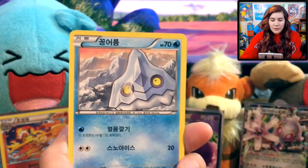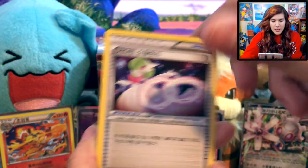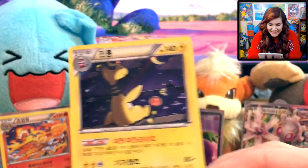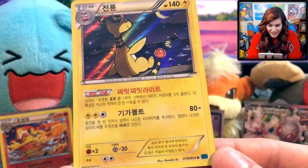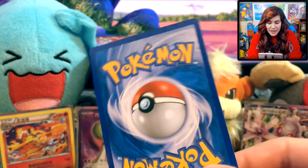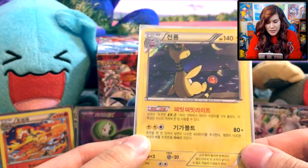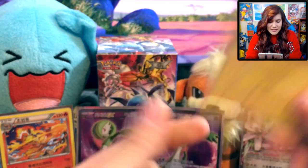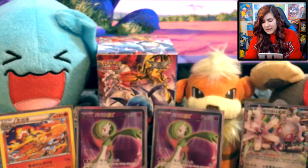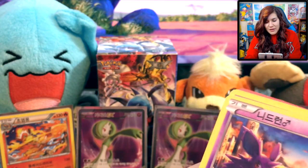We got a Monferno, a Bergmite, a Tangela all tangled up in the trees, a Gardevoir Spirit Link, and an Ampharos holo! Nice, mate — love it. So the difference between these and their Japanese counterparts is primarily the back is definitely different. The back on the Japanese ones, I don't know if it still says Pocket Monsters instead of Pokemon. The edges on the Japanese ones are gray, and these ones are more closely related to the English ones. The English ones are a little higher quality — these ones seem to be a little rough around the edges, and the sparkle isn't as pronounced. The Japanese ones are always so well done, the quality on those is just phenomenal.